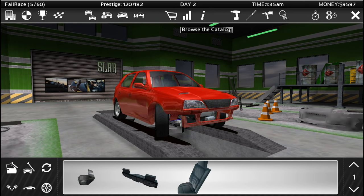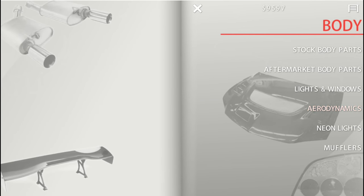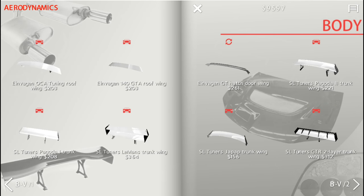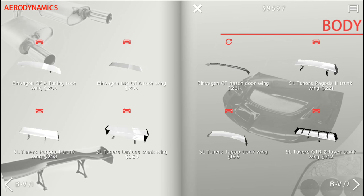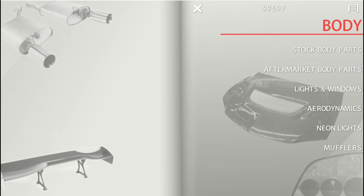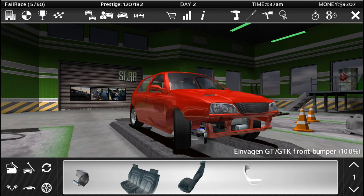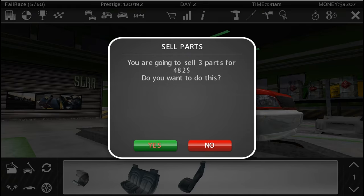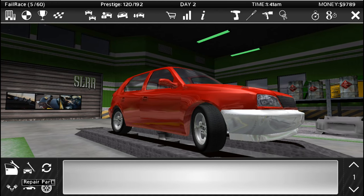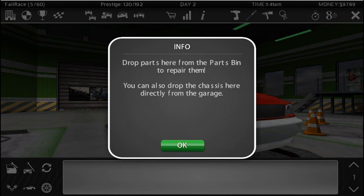Now we do need a front bumper — admittedly we could run without one, weight reduction and all, but I would quite like one. We could go for an almighty wing — oh, we can put all of these wings on the cars as well. The little icons up here indicate whether you can put the part on your current vehicle, and all of these are compatible with my car. We're going to save some money, but we will have a nice front bumper on the vehicle. And then we shall paint it, of course. There is only one colour for a car like this — we will sell the bits and pieces we have here. We will repair all of the parts. You can take parts off individually and repair them. $4,751 to repair the car — yes, I would quite like to do all of that.